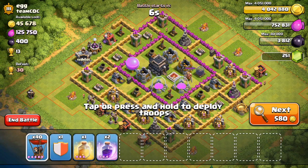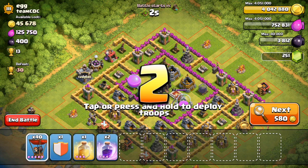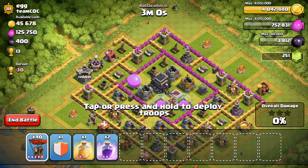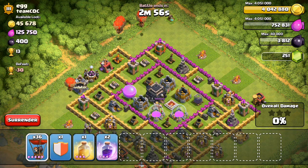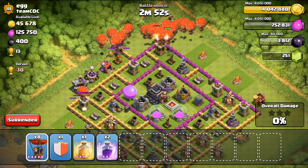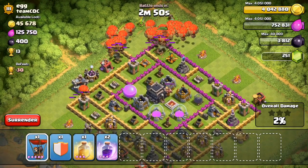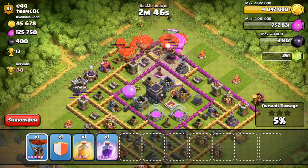Alright guys, we are back. I think we're gonna go ahead and attack this base. It's a Town Hall 9, so this should be pretty good. Let's check for clan castle troops, and then we're just gonna drop them all in from up here. Hopefully we can do some pretty good work on this base.